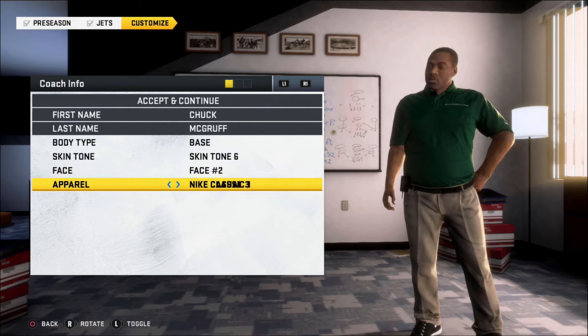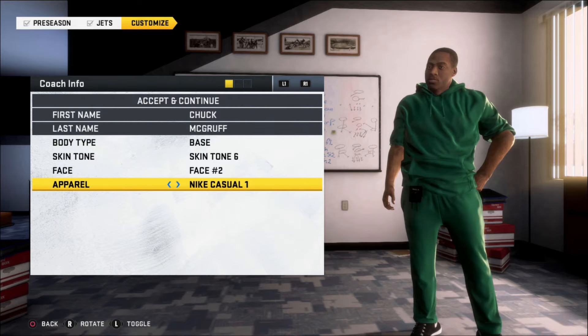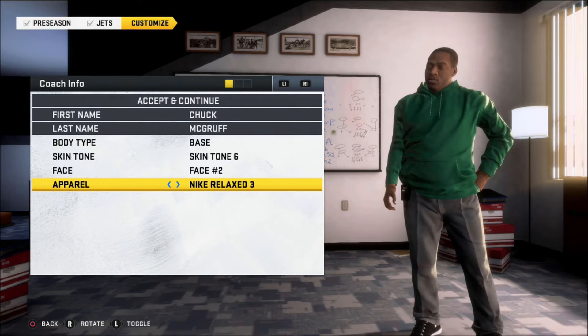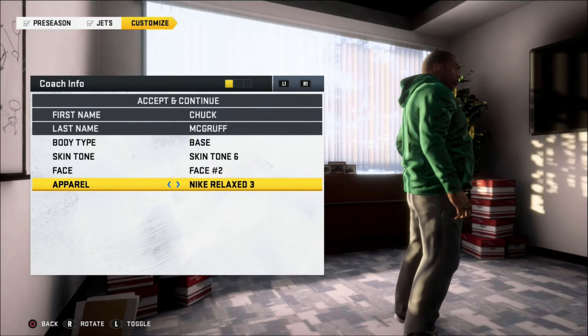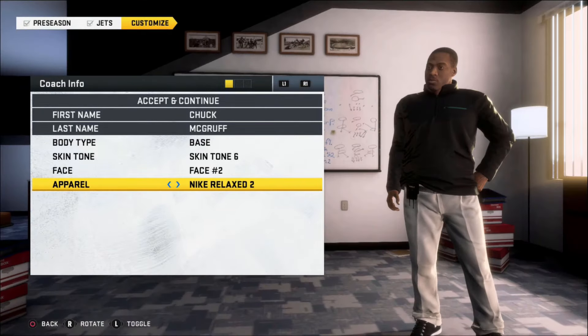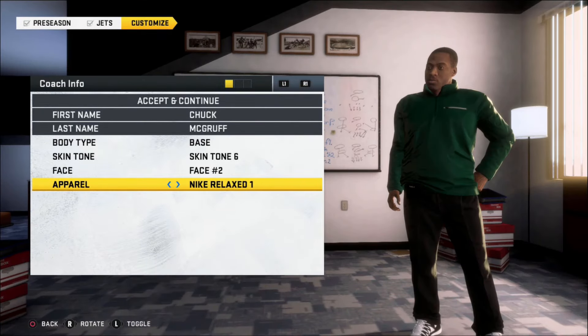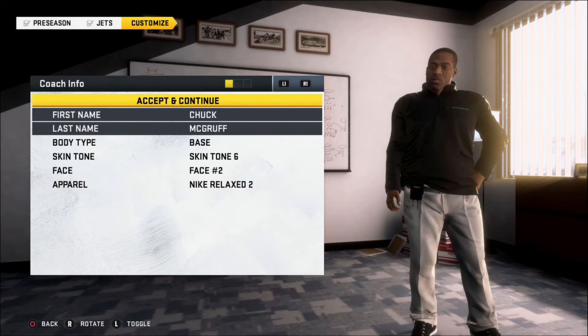What type of gear should we rock? We're gonna look at maybe a sweater or hoodie — the relaxed fit doesn't look too bad. You can see your boy Coach McGruff with a little pudge, eating pretty good out here. We're gonna go with the khakis — the khakis look pretty nice with the black top, and I think we're ready to get it on.